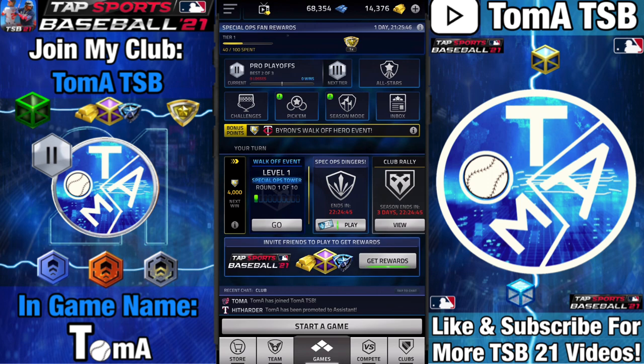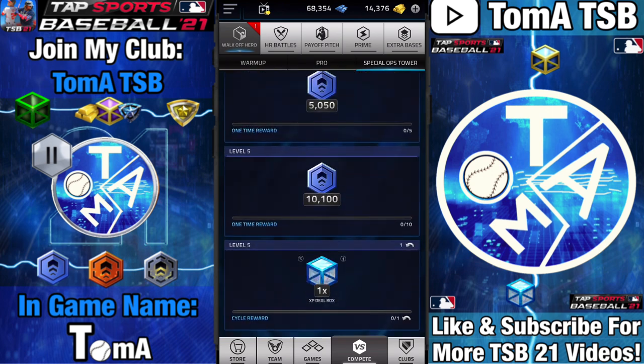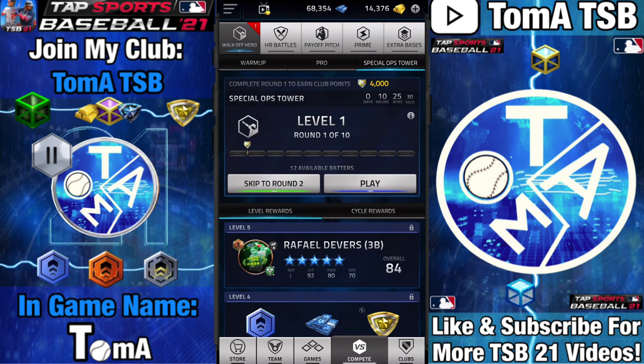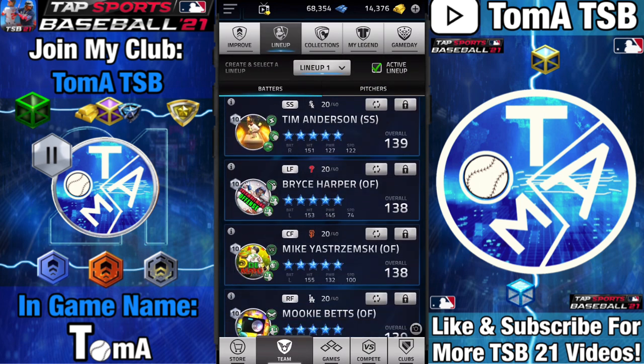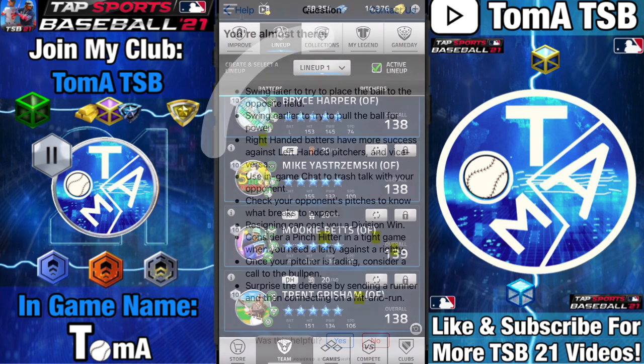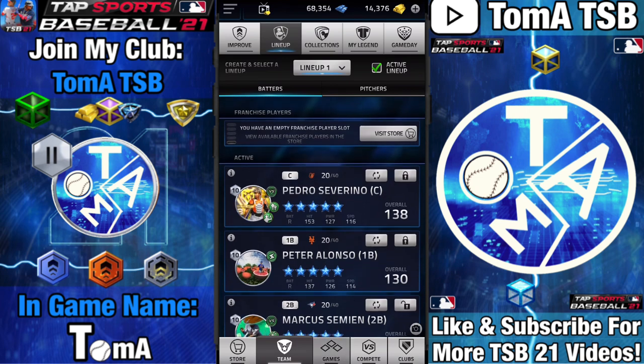First I'm going to start with what to do before you actually tackle Walk-Off Hero — how to set it up. Basically, what you want to do is bat all the right-handed people versus left-handed pitchers, and all the left-handed batters versus right-handed pitchers — vice versa. Some people say that this doesn't work, however I definitely know it works. If you go to customer service, the developer even mentioned that you have more success when you do this.